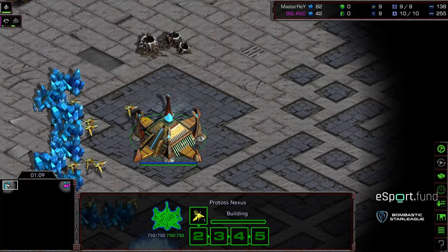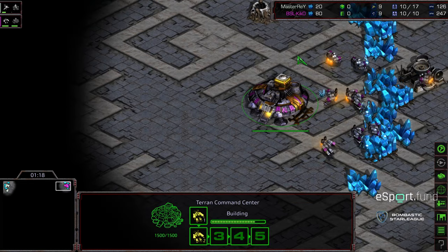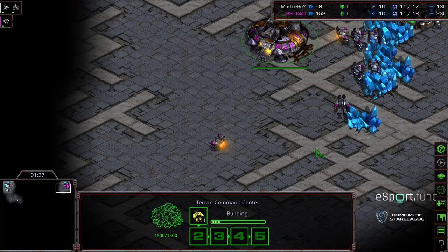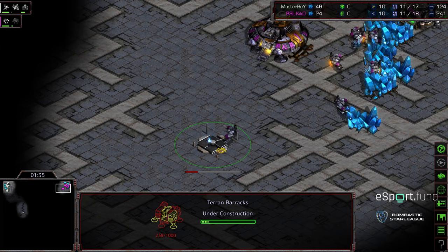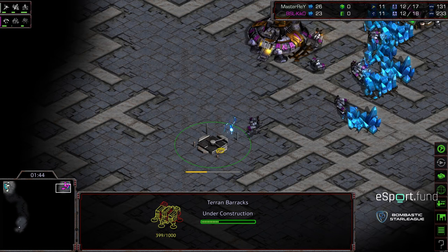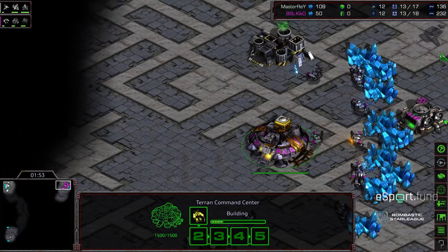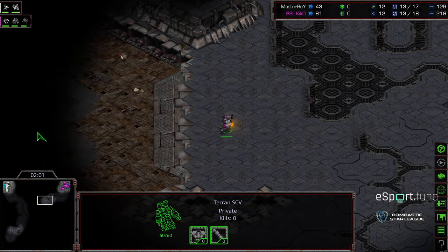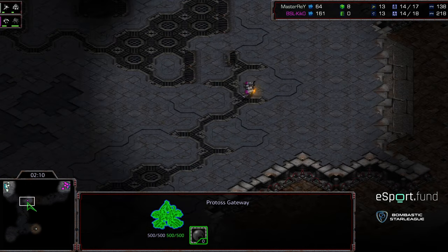Master Ray took game one very comfortably. What it came down to is an occasional flaw in Kiko's play — why he does better with two-factory openings and more aggressive mech play. Sometimes he can be too hesitant, slow-playing it just a little too much. When he plays defensively and his opponent goes macro, Kiko is often too slow to respond. I've seen him lose various SDPL matches in that same fashion.